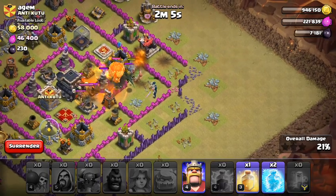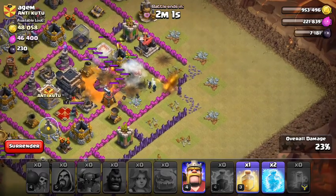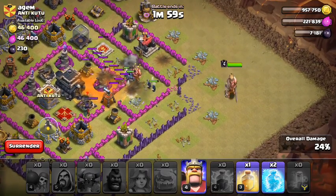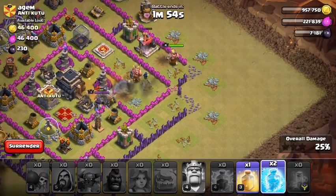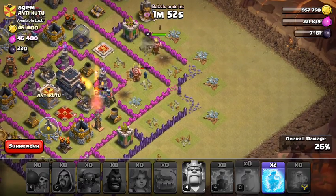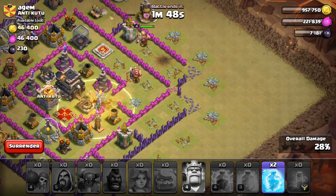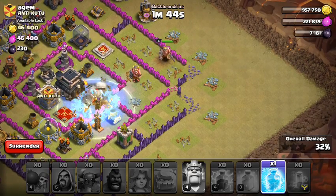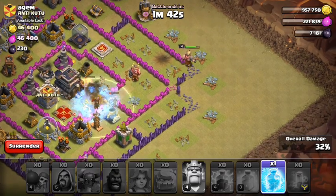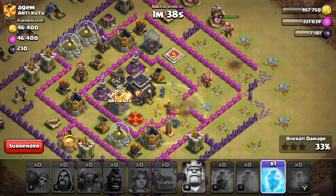Then a lightning spell to get rid of those guys and do a little damage. My PEKKAs are doing a lot which is really good. Sending a healing spell now because I cannot have my PEKKAs die - sending a freeze spell to take one out and start taking out the defenses.